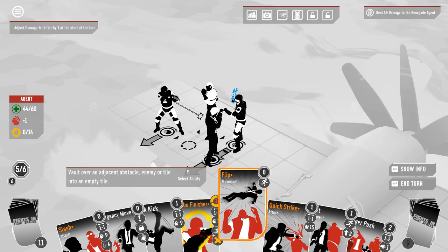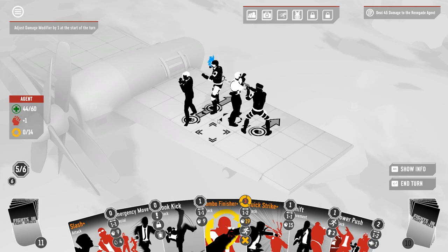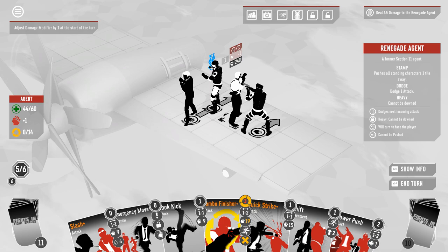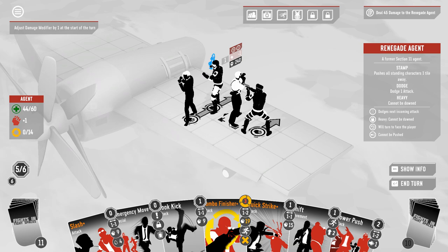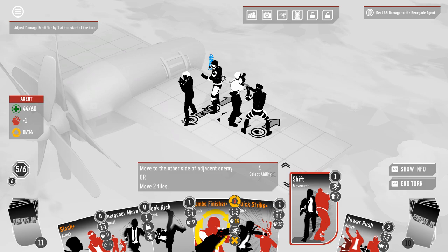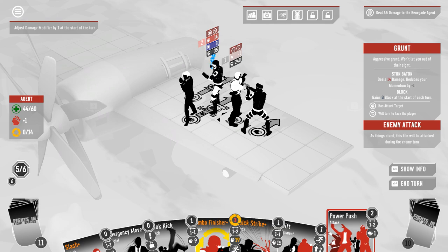I guess it doesn't matter which order we do these in. Oh, that's right — he's gonna move when we move. He is going to change facing again when we move. I was remembering that the boss's stamp changed direction to always push away, but it looks like the direction is locked on the first place. It's a shame we don't have the ability to power push the tile that this guy is in, but we can do this at least to shove this guy so he falls off the level.